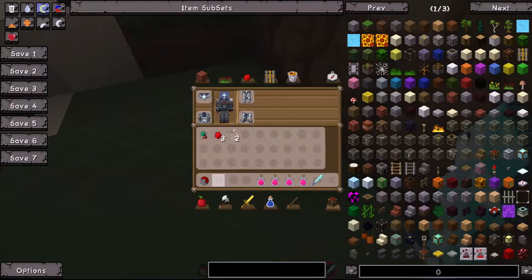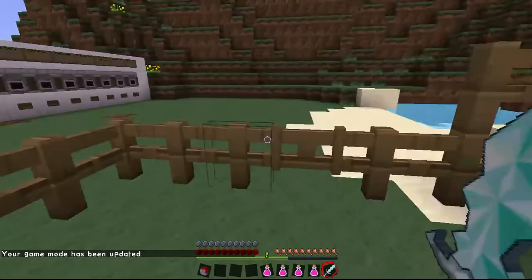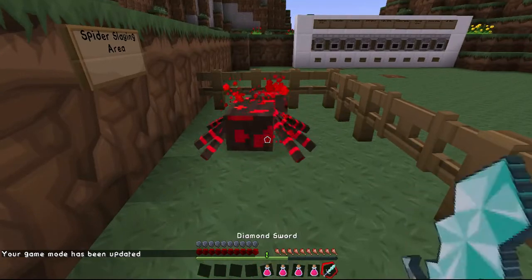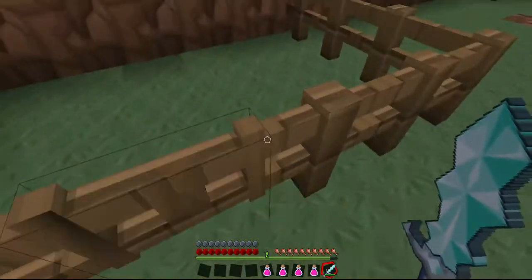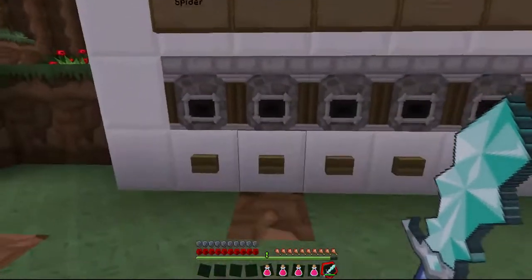Oh, by the way, I forgot to show you what effect it gives you. Let's see what happens this time. It just drops redstone, and it gives you whatever the spider gives you naturally. And there we have it. Let's go to the next one, shall we? The next one is called the coal spider.